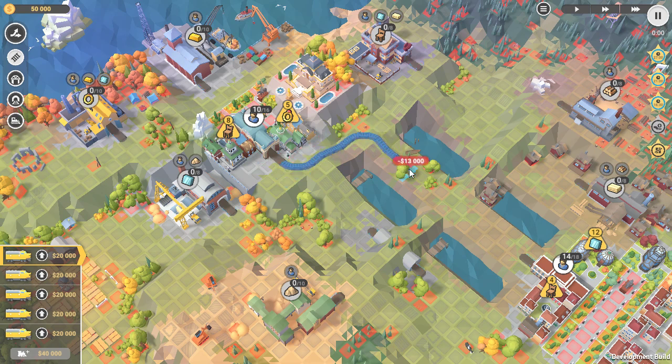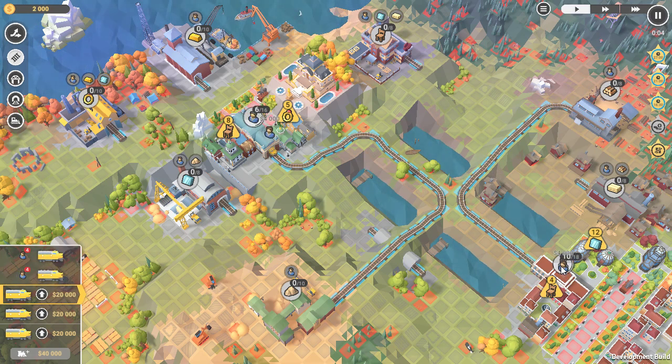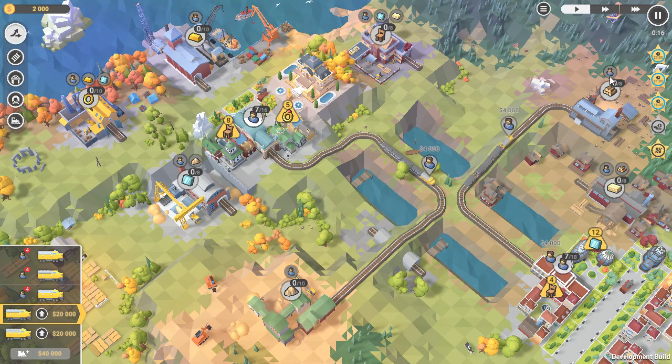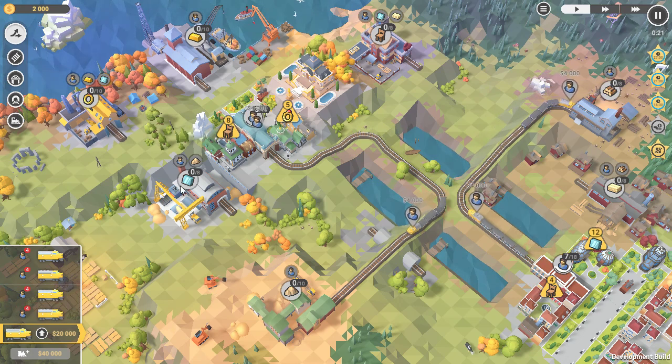Let's get a path build down to get our sand production going. We'll send this train over to get wood going. Now this is level 20, so we've graduated to trains with four carriages as our starting point. You don't want to send too many trains too quickly even though they can hold eight, so we'll just send two trains to start these ones off.